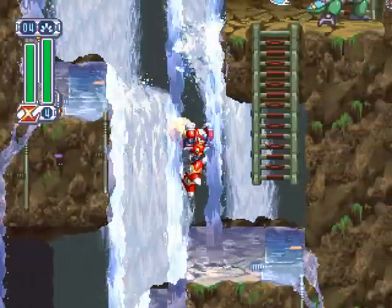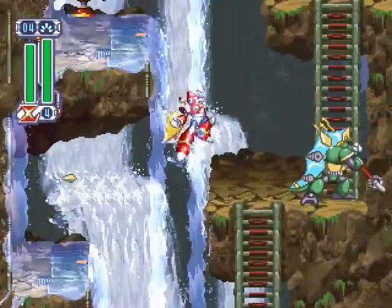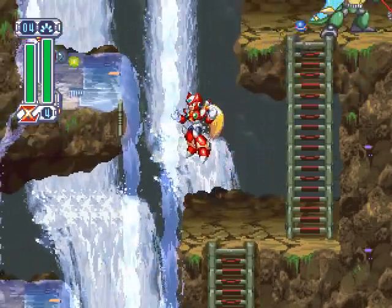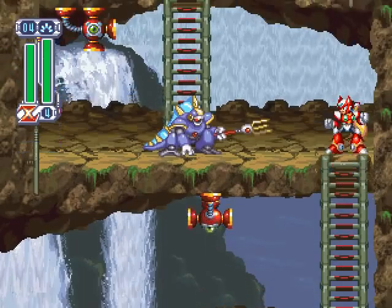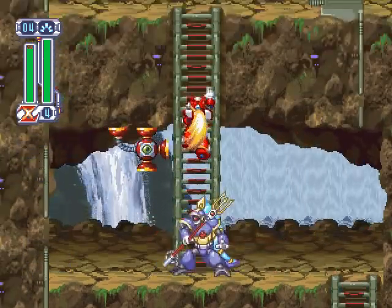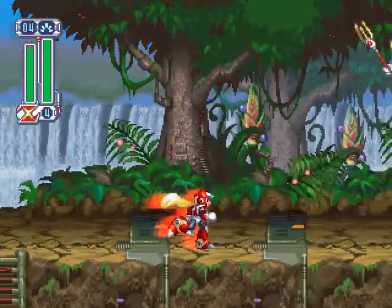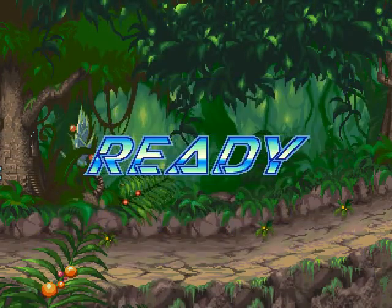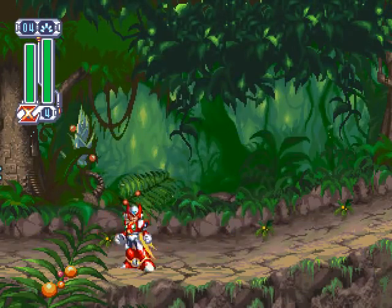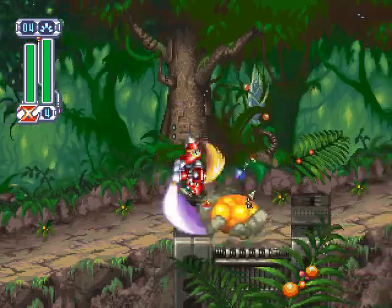In case you hadn't noticed, the theme of this level is surprise hits. Whether it's fish popping out of holes or reptile guys jumping and shooting spines at you, there's a lot of opportunity to take damage unexpectedly. The worst part of the level was long behind me — the rolling logs in the cavern. Taking a hit in that section usually eats up Zero's recovery, leaving him helpless to save himself from plummeting into the pit. Lost a lot of lives in that section over the years.